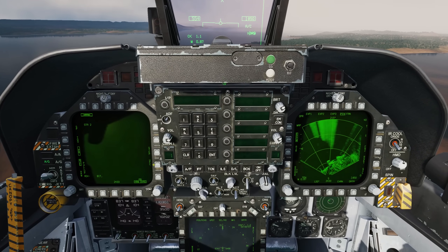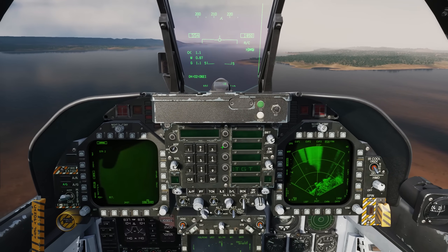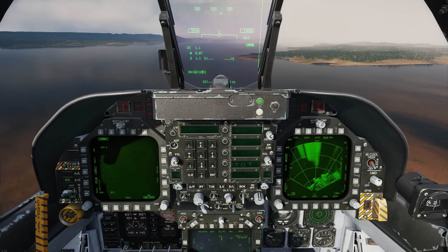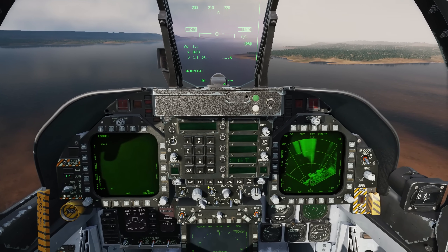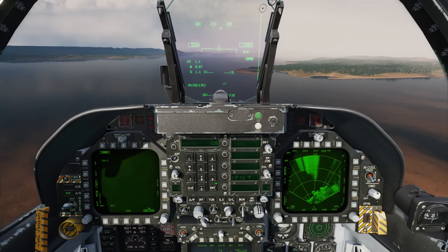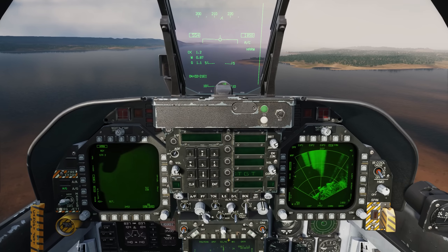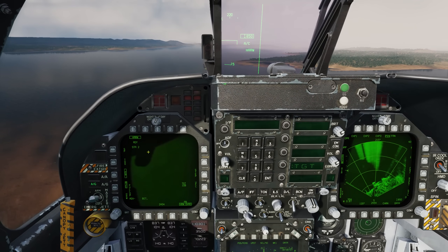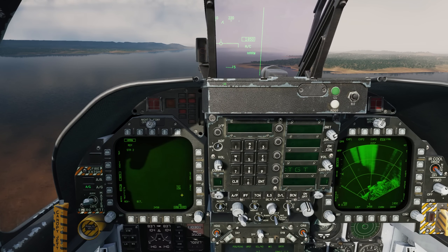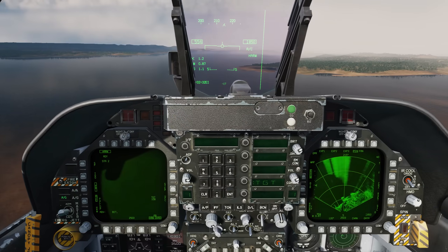To do that, we'll go to UFC, target. In this case, at waypoint 2 we have an SA-6, which has a Straight Flush radar, and the code on that radar is 108. So, 108 — I'll be putting these codes in the description text of this video. Now we have a HARM ready on station 2, the target is 108, and next we have the two different pull-up options.